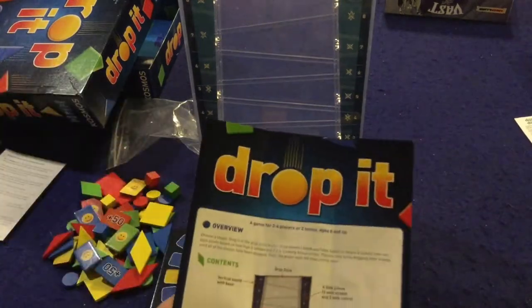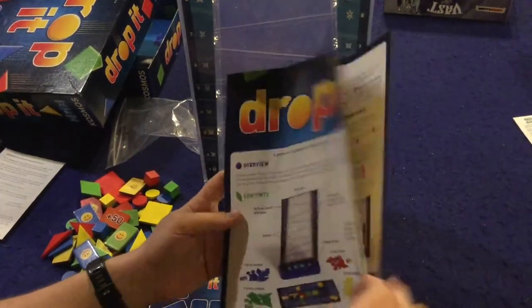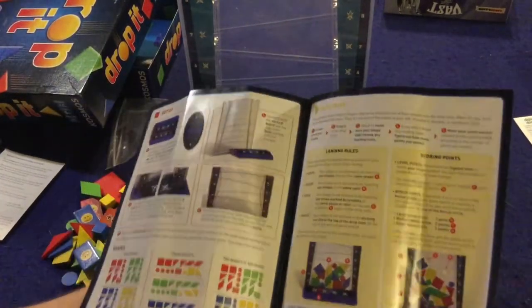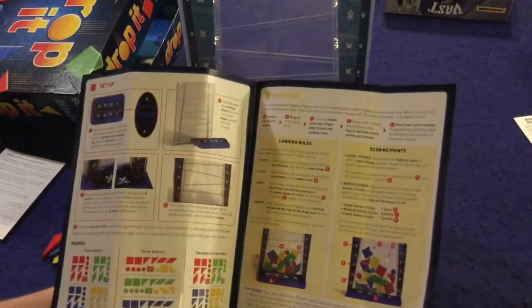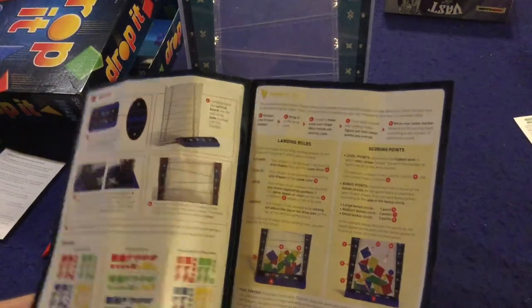We're going to take a look at what you get inside Drop It. First and foremost, we have the rule sheet — two pages, double-sided, full color with plenty of pictures, illustrations, and examples. Very well done, should have you up and running in no time at all. It's also a really simple game, so I can teach you how to play right now.